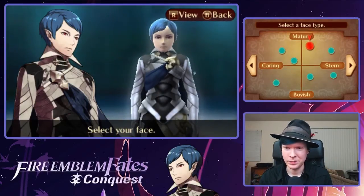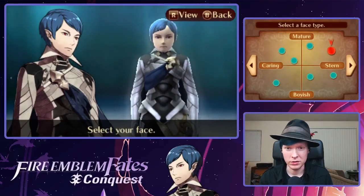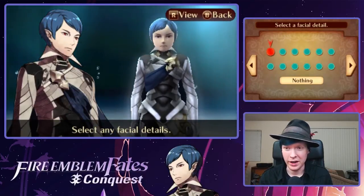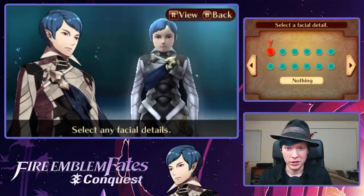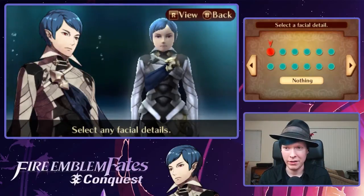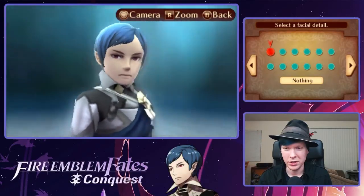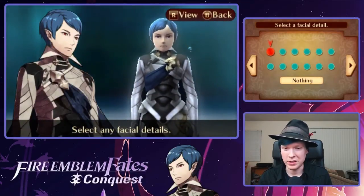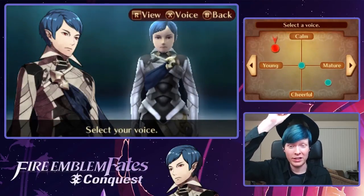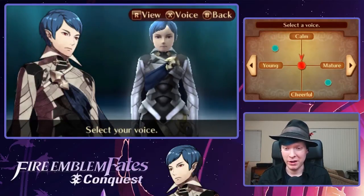I wish there was some background music. The intro music to this game is actually the main theme that the blue-haired girl sings — it's actually really cool. But there's no music, just a creepy underwater backdrop and the sound of the ocean. We're not going to go with any scars, tattoos, beauty marks, bandages, or eye patches. Normally, because I'm a narcissist, I like to style custom player characters after myself, and it's cool because I actually have blue hair. This is about as close as I can get in a Fire Emblem game to being myself.